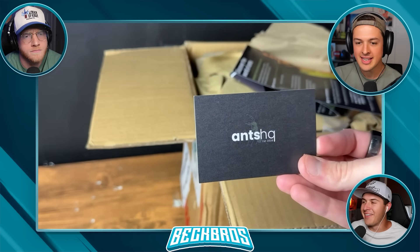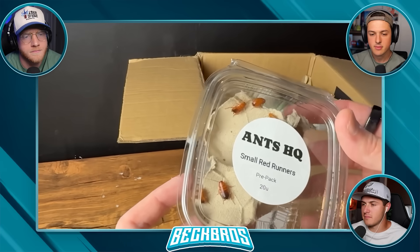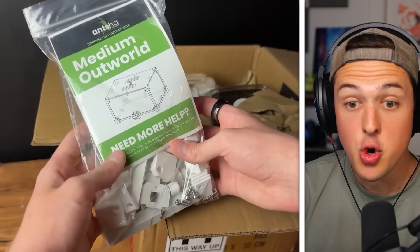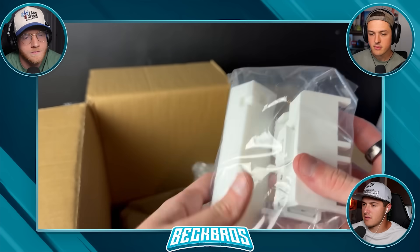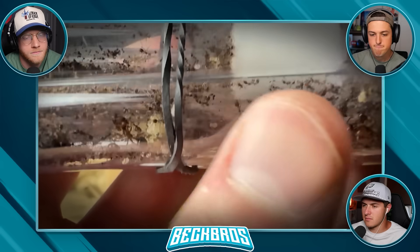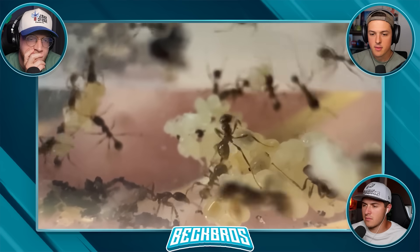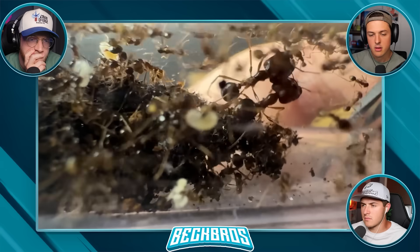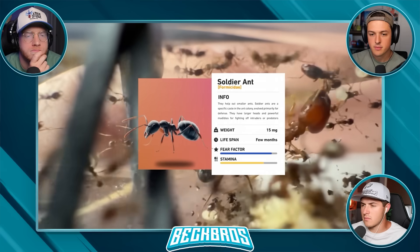I got Ants HQ - everything I could possibly need to take care of a thousand ants. They sent me some dubia roaches and some red runner bugs, and yes, these bugs will be the ants' challenge later in the video. There are different parts to build their nest and outworld, and we also got the ant elevator too, which is insanely cool. Last but not least, the vials of thousands of ants waiting to get into their new home - plus loads of eggs waiting to hatch. There are also different types of ants within this colony, like these soldier ants.